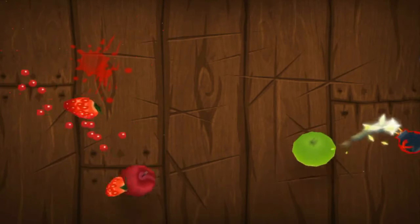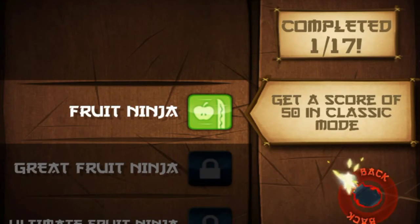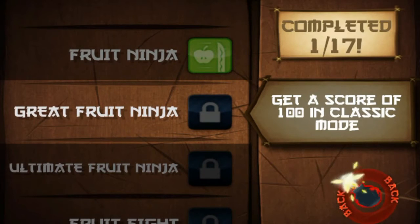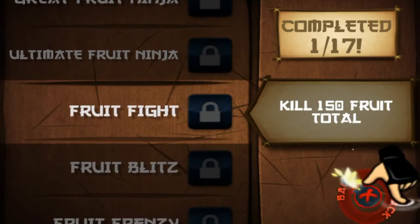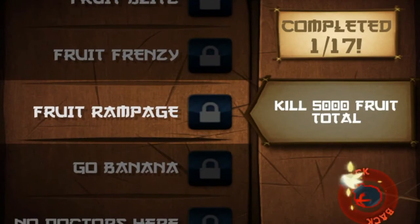Let's see the Challenges. Get a score of 50 in Classic mode — oh I did do that! Okay, get a score of 100 in Classic mode. Alright, 200, 150, 500, 1000. Okay, so that's pretty cool. Let's back out.